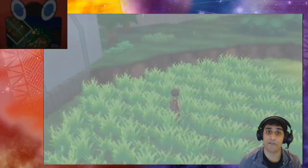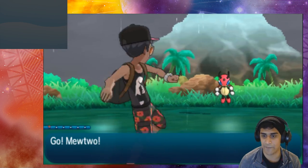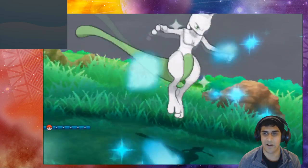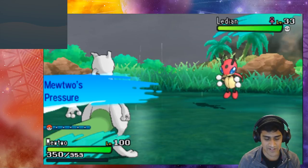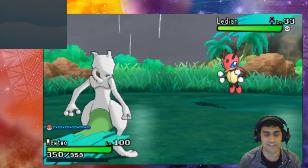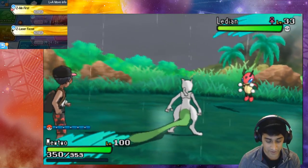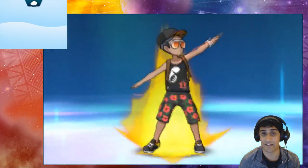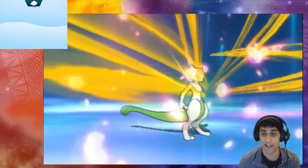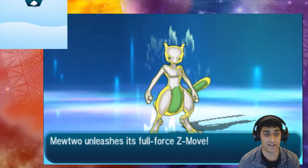On top of the speed boost, you get to copy the opponent's move and it turns into a Z move. However, there are some downsides: if the Pokemon uses a non-damaging move, Z Me First will not work. It has to be a damaging move. For example, a Fearow used Mirror Move on me and that didn't work, and a Dewpider threw Sticky Web and that didn't work either.